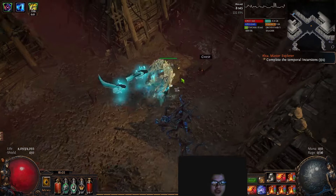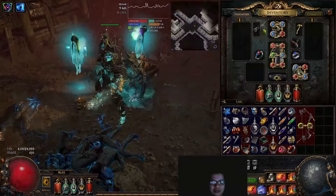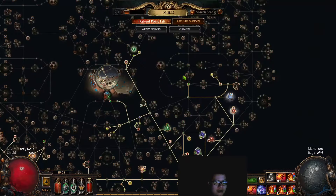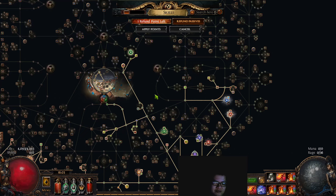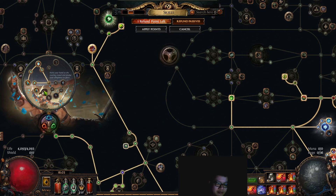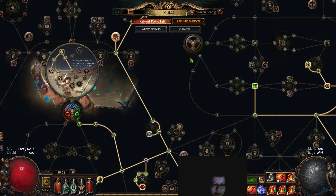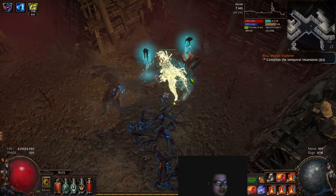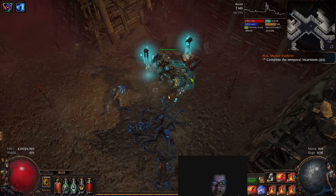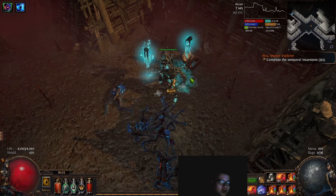I will make sure to leave the Path of Building imported directly from this character, with all the current gear, but with the Ascendancy changed to Warden. If someone wants to start and play this build from scratch I would recommend Warden. Hollow Palm Technique for a budget build is super good. That is everything I wanted to share — please leave a like if you found it helpful or interesting, and I will see you in the next video or on stream.